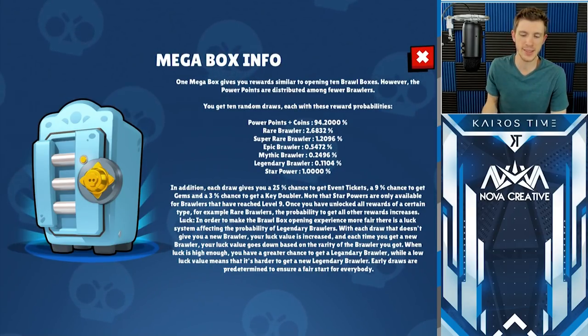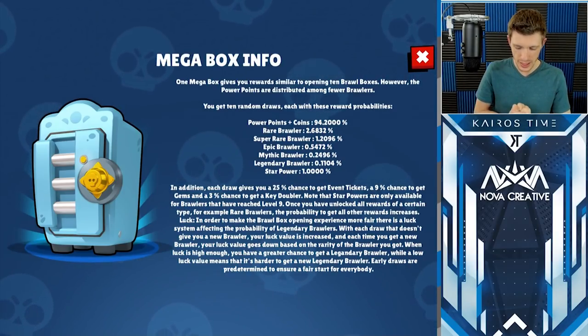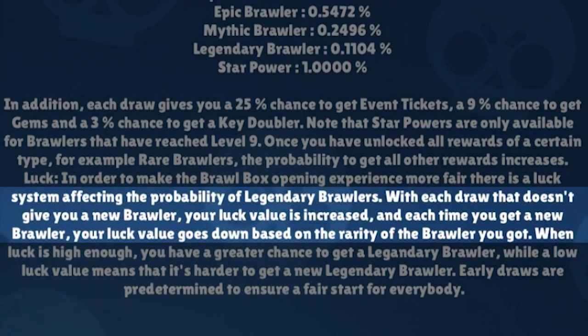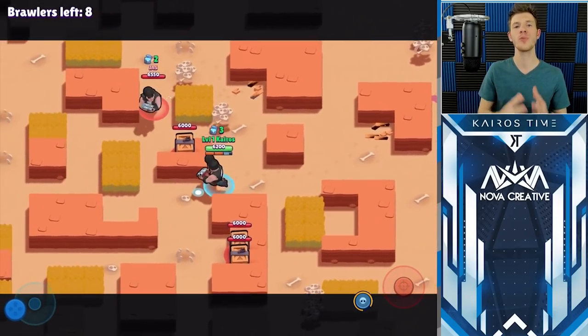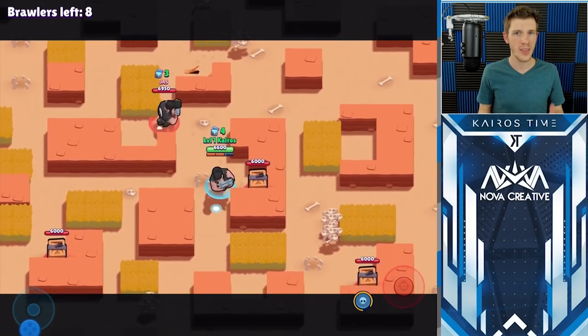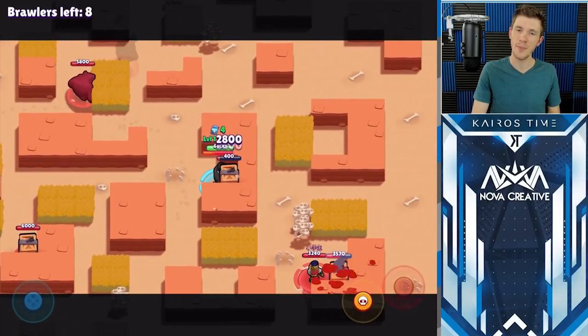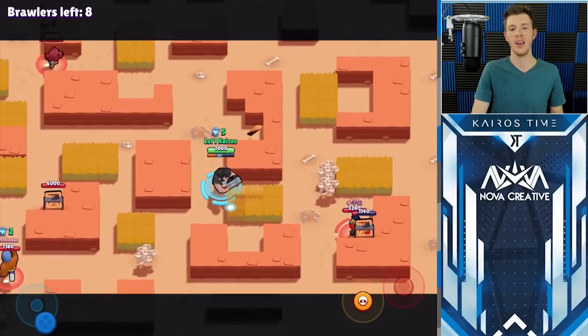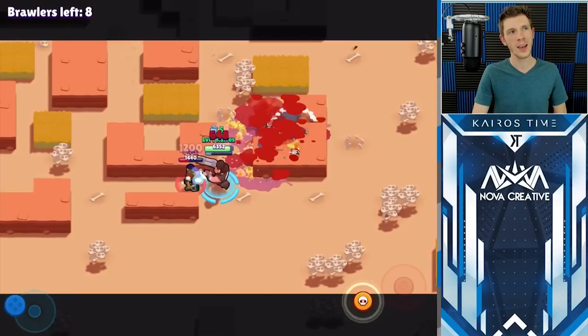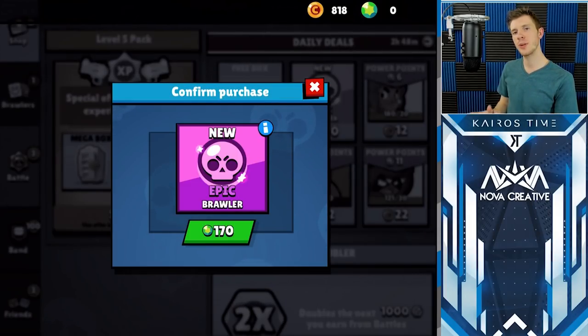On top of that, the paragraph explains there is a luck value used to determine whether you will get a legendary brawler in your next box. With each draw that does not give you a new brawler, your luck value is increased. Each time you get a new brawler, your luck value goes down based on the rarity of that brawler. This means every box that doesn't give you a brawler increases your likelihood of getting a legendary in your next box. Basically, this means you are eventually guaranteed to get every single brawler in the game — it's just a matter of opening enough boxes and being patient.